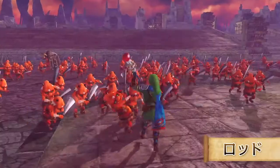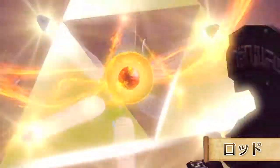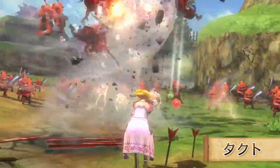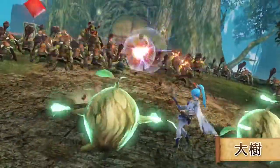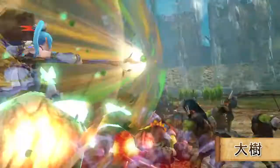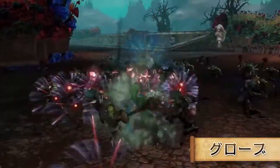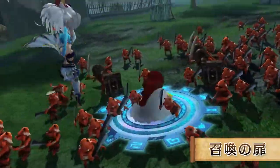物語が進むにつれて、新たな武器を使用できるキャラクターもいます。リンクは炎を操るロッド、ゼルダは風のタクト、ラナはデクの木様の力を授かったタイジュなど。武器を変えると、同じキャラクターでも全く異なるアクションを楽しめるようになりますので、自分のお気に入りを追求してみてください。中にはこんな武器もありますよ。